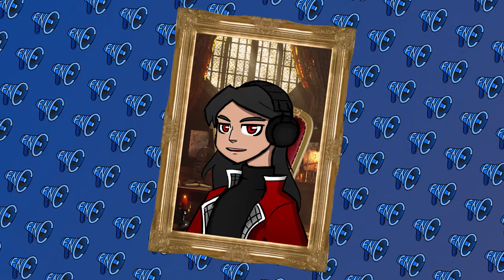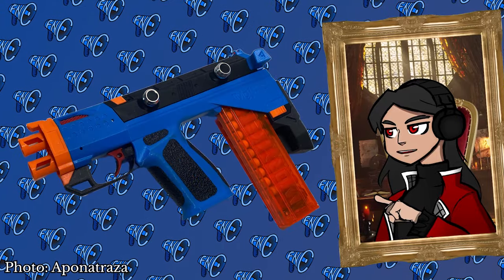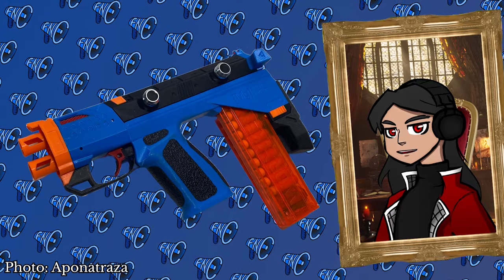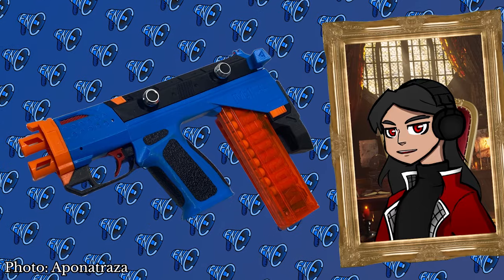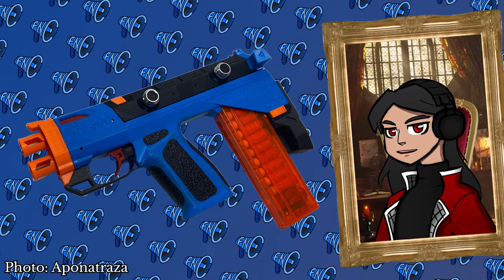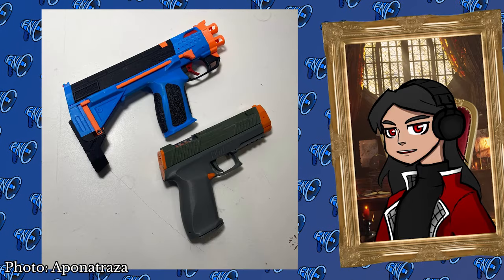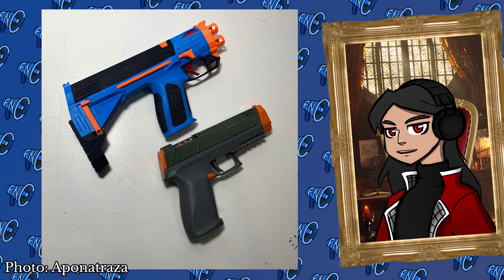Gavin isn't the only one going bullpup. Introducing Magnesium — a bullpup remix of the Zinc by 3D designer Difficult Total. This sidearm based off the 118-designed Zinc platform takes Talon mags fed via a magwell near the rear of the blaster. This new design only requires a few brass inserts and screws on top of the typical Zinc hardware kit.